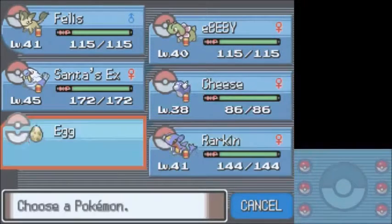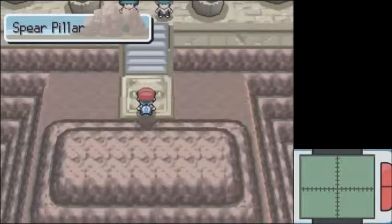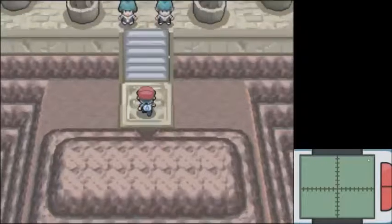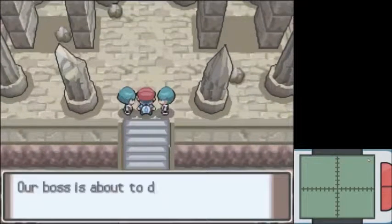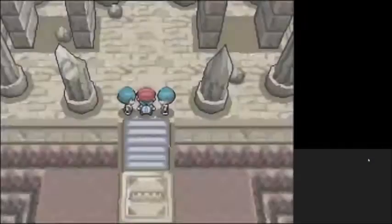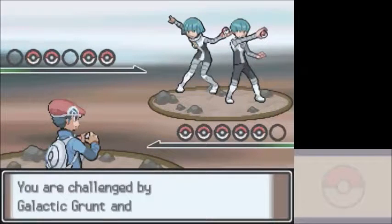We're gonna go into Spear Pillar today and hopefully finish the whole Distortion World. There is one Static Pokemon. Does Distortion World have Pokemon? Let me just take a peek at that while we walk up to these people. So Distortion World does not have anything apart from Giratina.